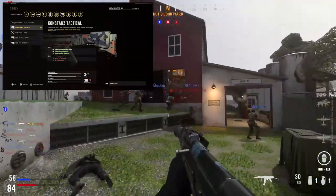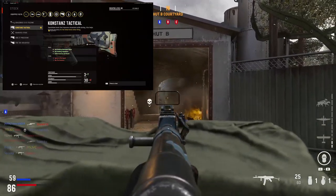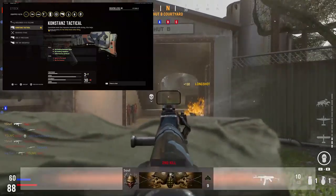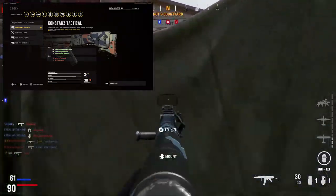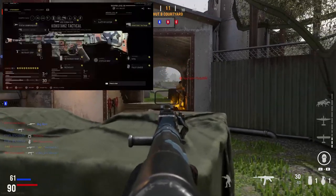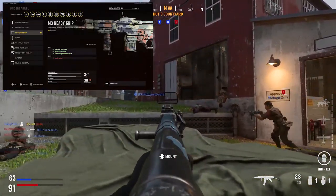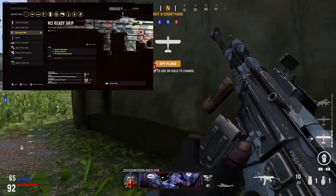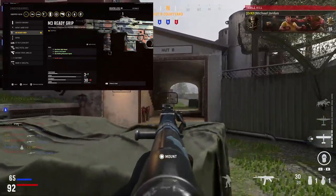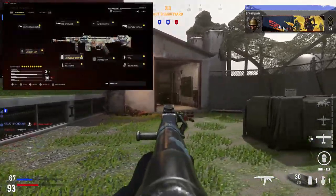For the optic, like most of my assault rifles, I like to run the Slate Reflector — you can run the NY Dar Model 47 if you'd like, but I prefer an open sight without as much zoom. For the stock, I'm running the Constance Tactical Stock, which gives plus four aim walking movement speed, plus four aim walking steadiness, and plus one initial accuracy, at the cost of minus three sprint to fire speed and minus one hip fire accuracy.